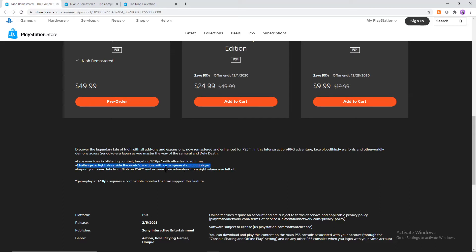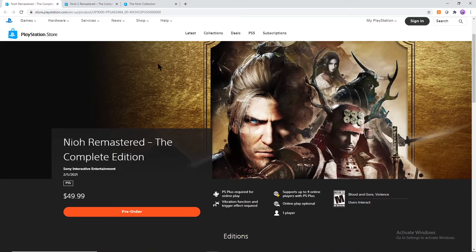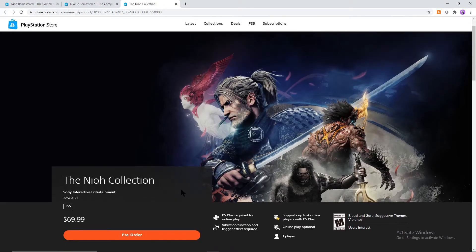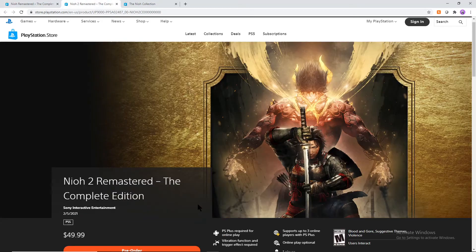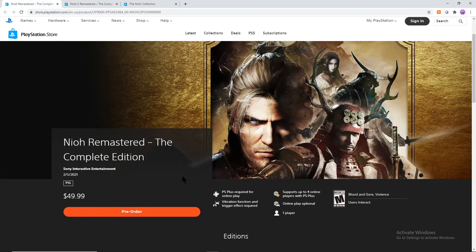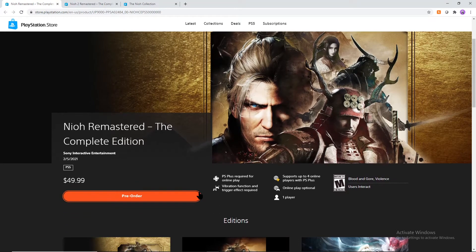There is going to be cross-gen multiplayer as well. This is a $50 purchase, which is cheaper than the bundled $70 purchase for both of the games. Only do this if you actually already have the Neo 2 Remastered Complete Edition. This Neo Remaster does have the vibration function and the trigger effect required, which means you are getting that haptic feedback for the PS5 version. It's not actually a true 4K resolution — you're sort of just emulating it on the PS5 with faster load times.